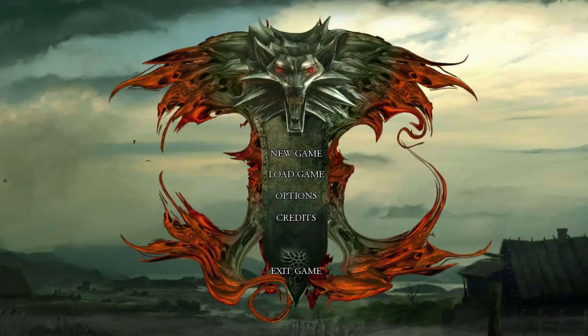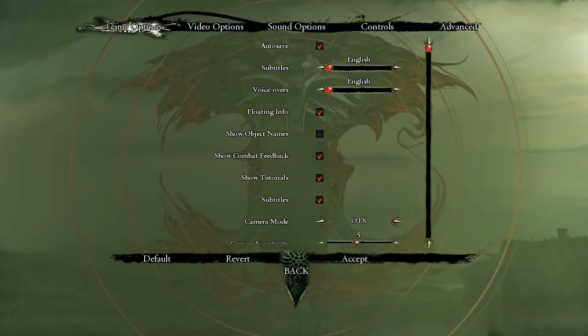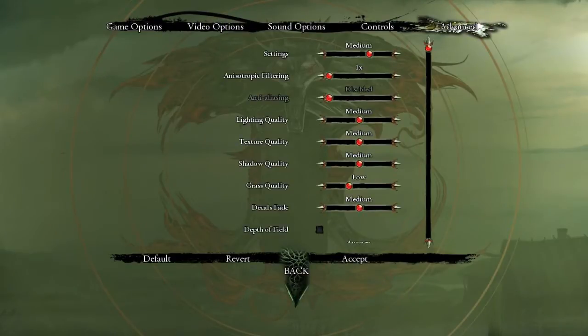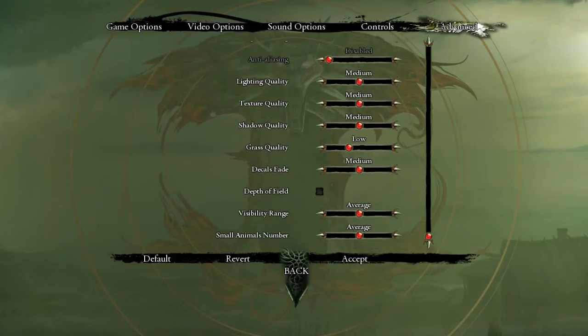Hey guys, and welcome to the Witcher on a Surface Pro 3 i5. With the release of Witcher 3 last week, I'm sure a lot of people wanted to play from the beginning, so I thought I would just see if this works here. When I started this up, the resolution was already set to max - it was like 2160 - but over in the advanced section it had already set everything to medium and low.